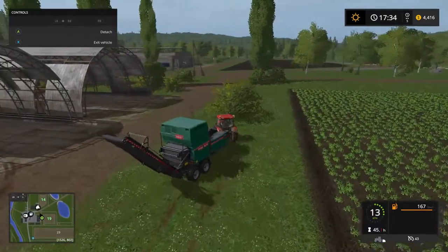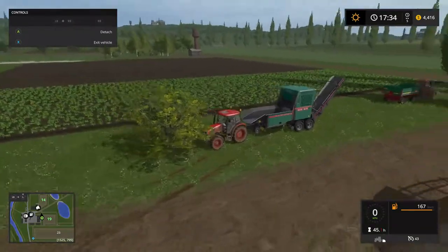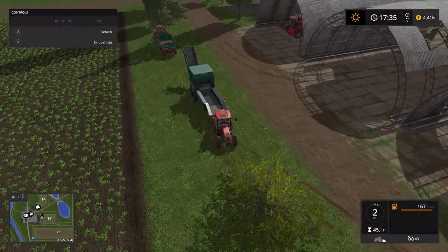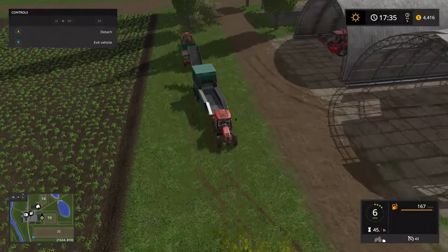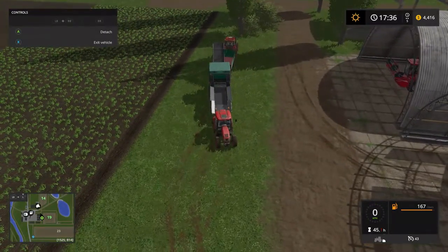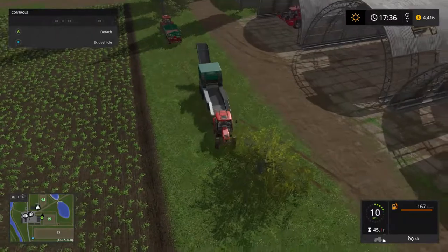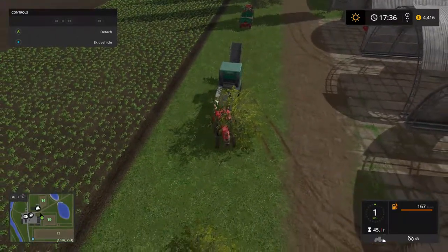Eventually, which I spoke about on the previous video, I want to move into the forest, but I thought a good starting point was to clear the trees on the farm just so we can sort of get used to the equipment and how it works. As you can see, I'm terrible at backing up, especially when the camera's in reverse. If we go the wrong way we'll just drive through the tree - it doesn't matter, nobody cares.